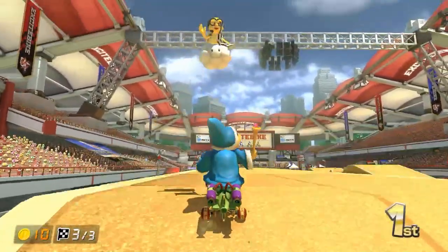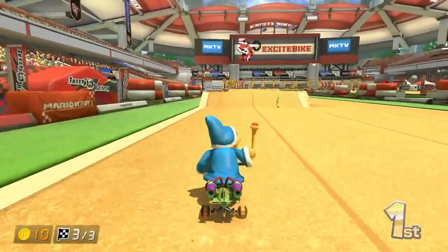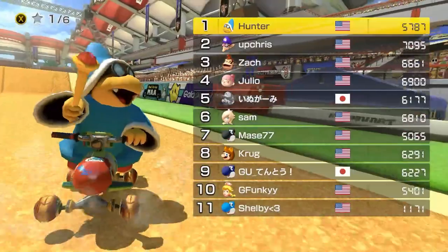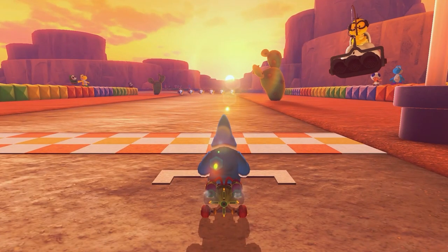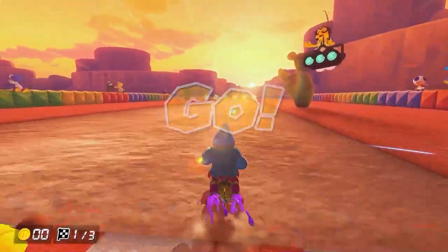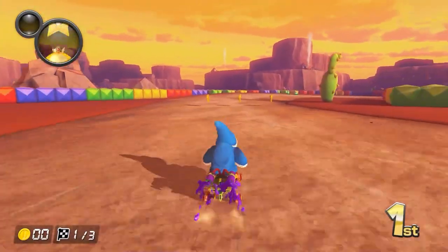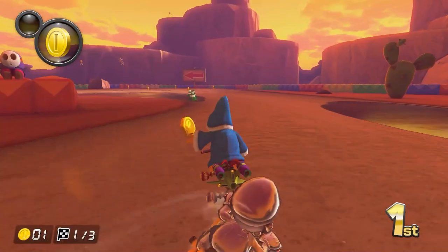What a start to come back. On the Kamek Ink Striker, obviously Azure Rollers — or just regular Rollers, sorry — and Paper Glider, of course. Sunset Wilds. This is a bagging track, but I'm going to front run this because I really don't feel like trying to bag right now. This is a pretty good combo to front run — actually a really solid combo.